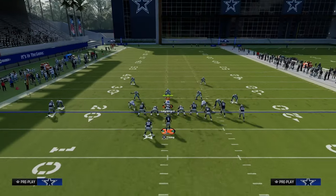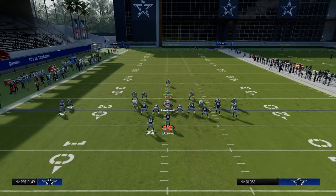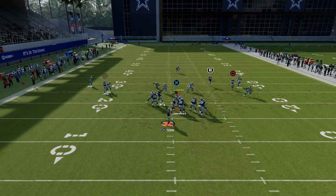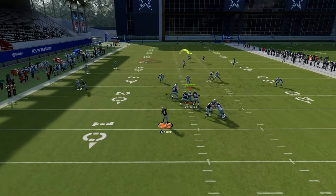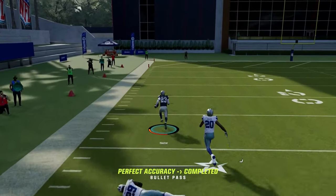The only other thing I want to say about this setup is if you are going to run the cover three beater, I recommend taking the tight end and putting him on a quick drag so that we still have the meshing concept they have to respect with their user. Now you have this route hitting them up over the top for a potential one-play score.